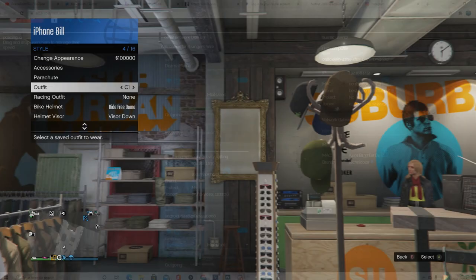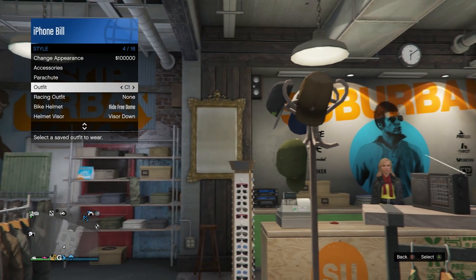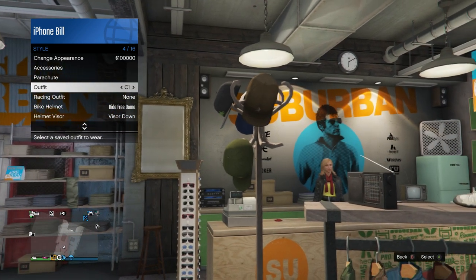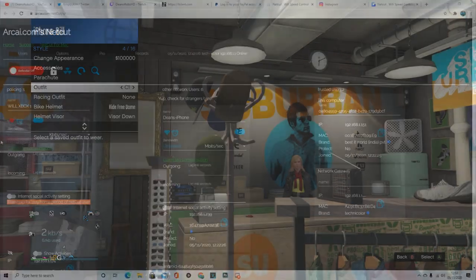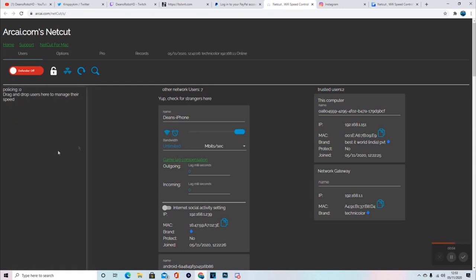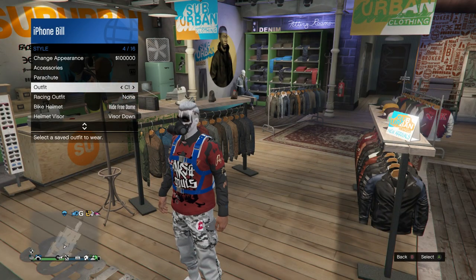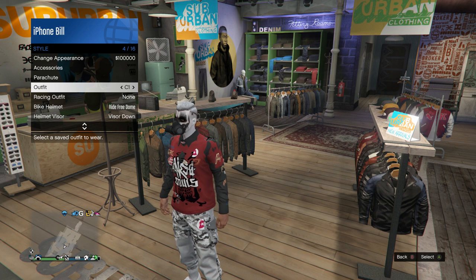If you don't get the alert on your Xbox, go into an online session, change your outfits and stuff like that, and quit the session. Once you're back on a single player session on Console 2, head back over to Netcut, reconnect your internet for Console 1, and then change up your outfit.